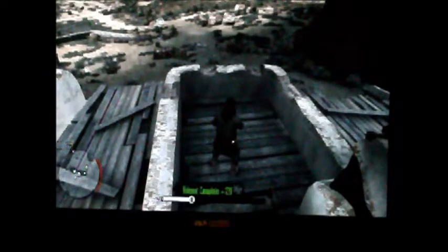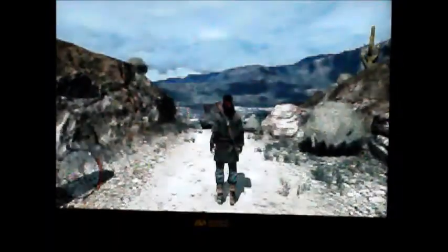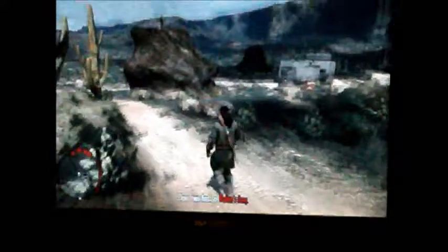To climb up a ladder all you do is walk near it and press forward and then you start going up. As you can see I got 126 points for completing that, which is quite a lot for the short amount of time we just played. So that was quite a short gang hideout.